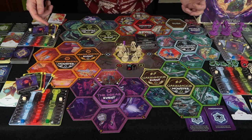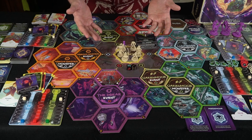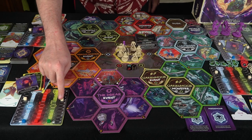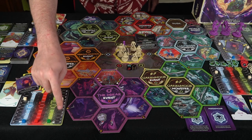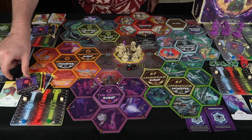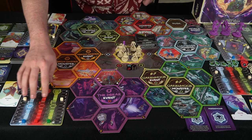There are player boards in the game — four of them because it plays one to four players. Each of the player boards has three types of energy: blue, green, and red, as well as this energy here, and this is going to be your health tracker. It tells you on your cards what they start with — spirit, energy, health.